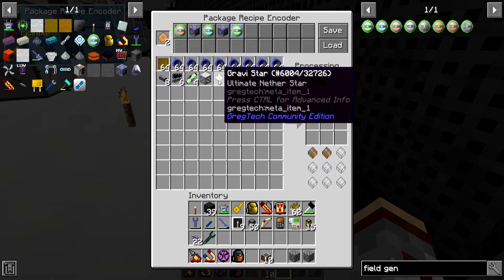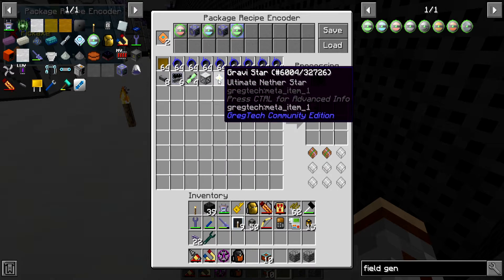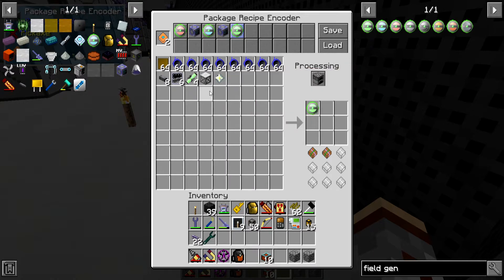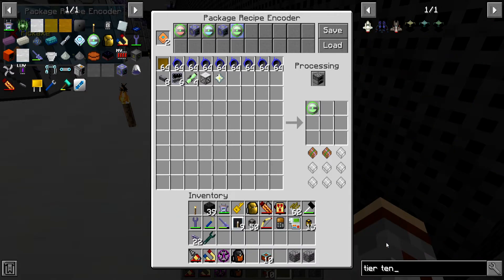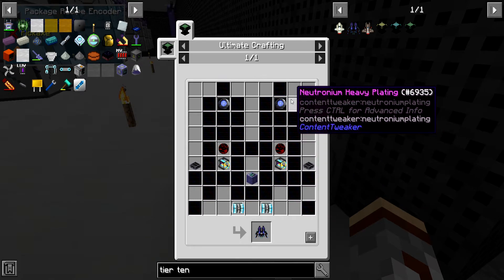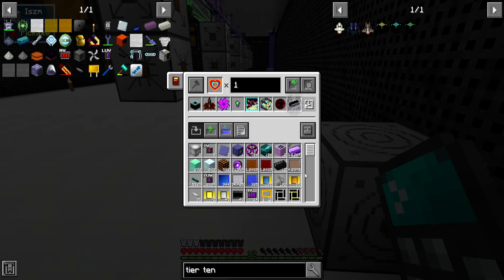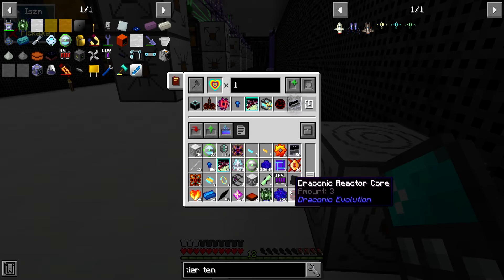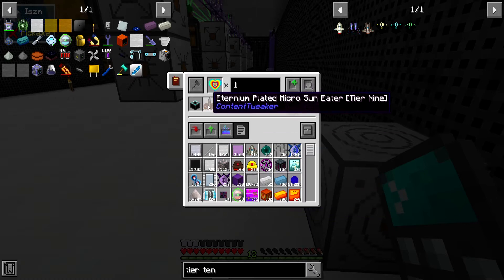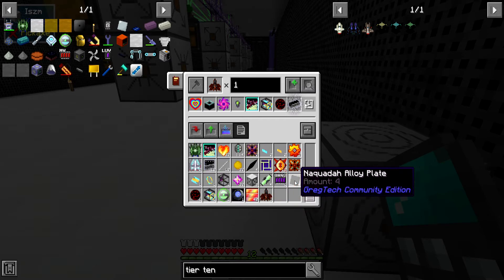For the gravistar, we'll have to make some of those. There's a neutronium frame we'll have to mold. Actually, we should have the ingot, so we should be able to just make the frames, but I do need to melt down some neutronium for the gravistars. For tier 10, we only really need the one field generator. Let me see what the calculation says here. I don't see gravistar anywhere in the tier 9 list — unless I'm missing it.